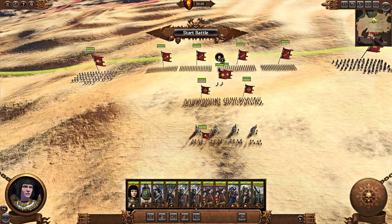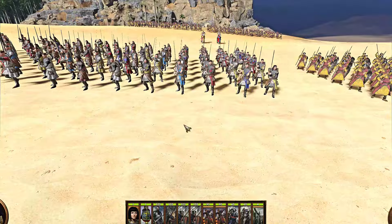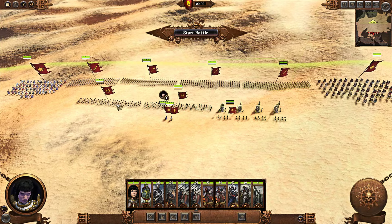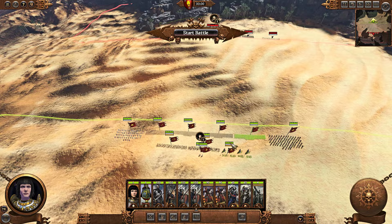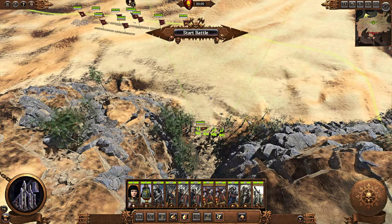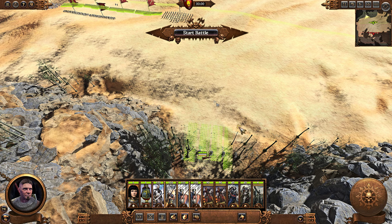Welcome everyone, Kostini here with a very simple battle guide for Total War: Warhammer 3, Immortal Empires Campaign Battles. How do you win a battle where you could just fight normally — deploy in a formation, use cavalry on the flanks, artillery and ranged behind, lords in the back, then attack the enemy? If I were to do this, I could win the battle, but I would also take significant casualties in the process.